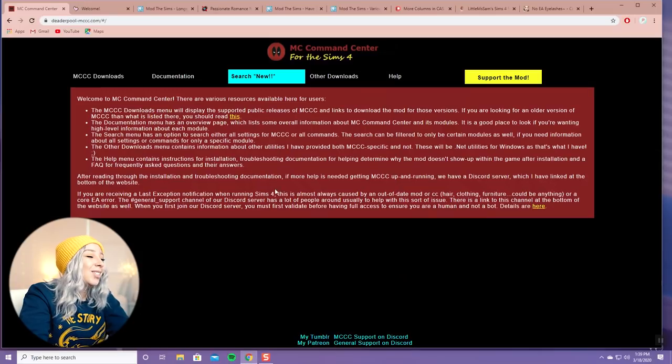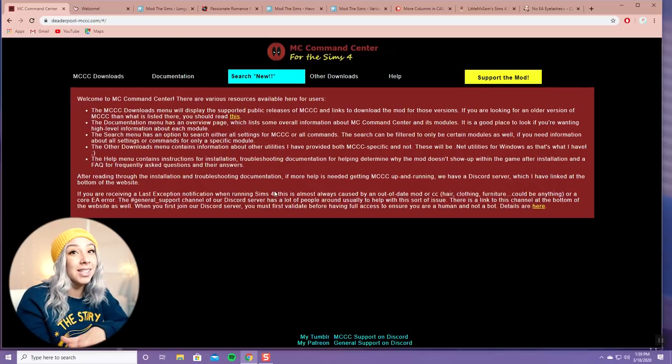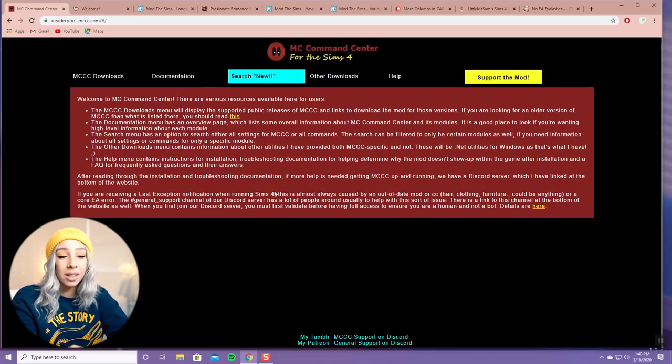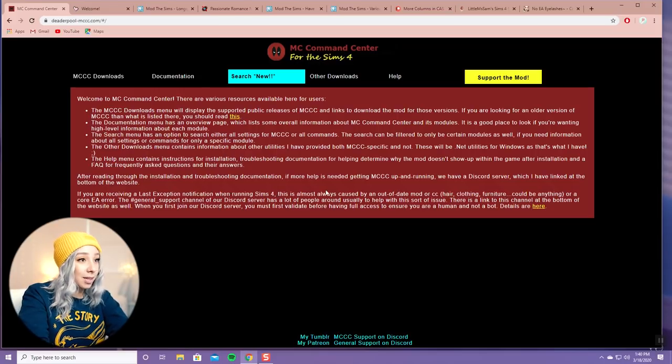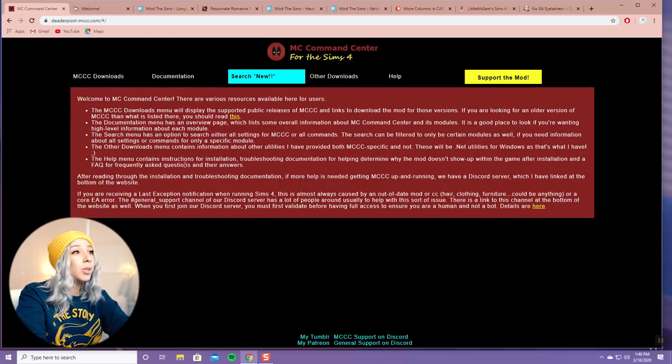The first mod I'm going to talk about is MC Command Center for The Sims 4. This is the mother of all mods. This thing will let you do pretty much anything you want in The Sims - you are in complete control and it is so nice. I highly recommend this mod. It's kind of hard to explain exactly what it is, but the best way to describe it is it gives you complete control over the game. I'll link it in the description.